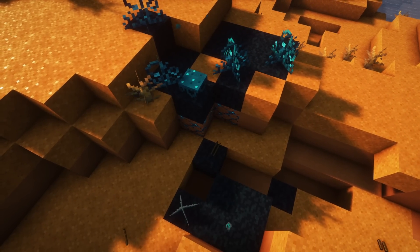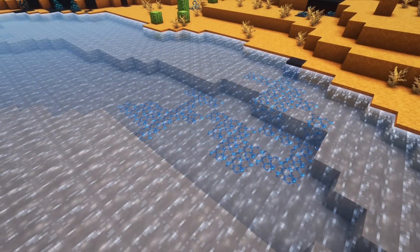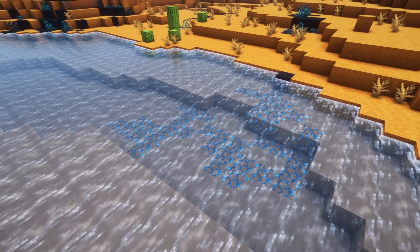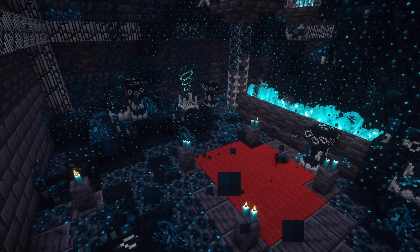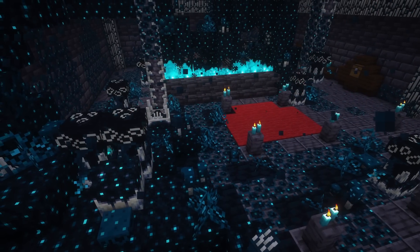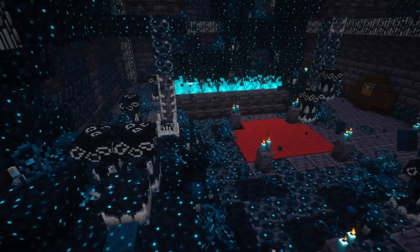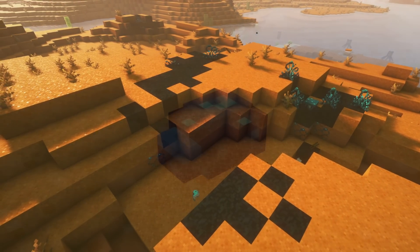Skulk Mass Mechanic. As you have now entered this nightmarish challenge, you may ask yourself: how exactly does this infection spread? There are a couple of ways. Firstly, the Ancient Skulk Node activated in the Skulk Tomb will infect the surface above it. This is always the beginning of the Skulk Horde. The other ways are by using mobs.